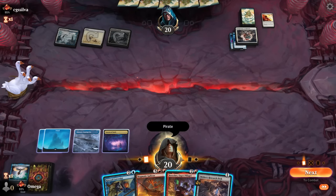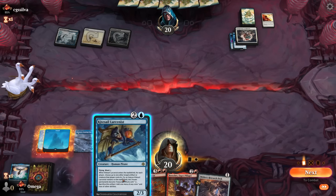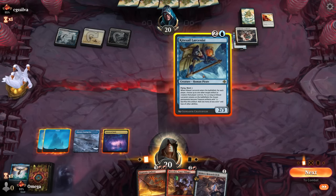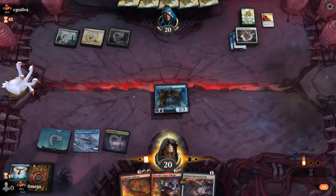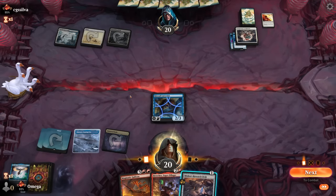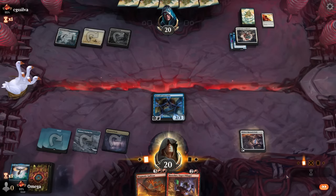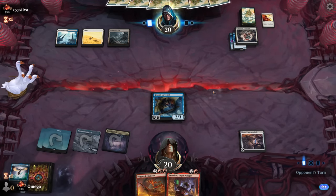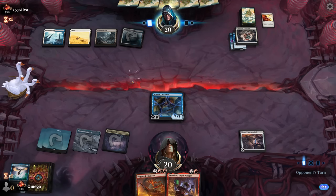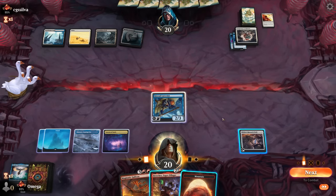All right, I see. We want this when the pirate attacks, right? That was interesting - it cannot target the flyer. Let's go with this one because it creates some pressure. Can you imagine a better opening against what we have? That was literally the perfect card in the whole deck. But you know what, it's fine - that's part of why Get Lost exists.